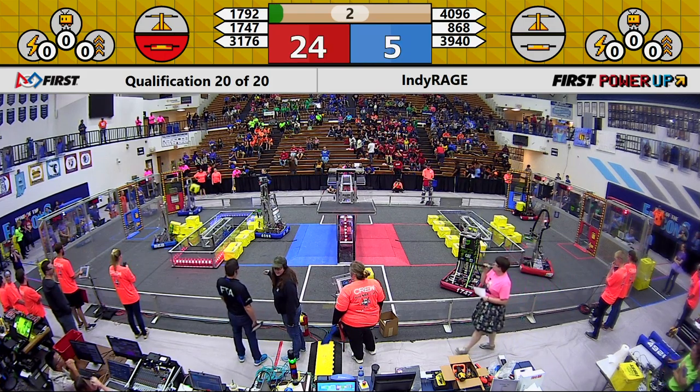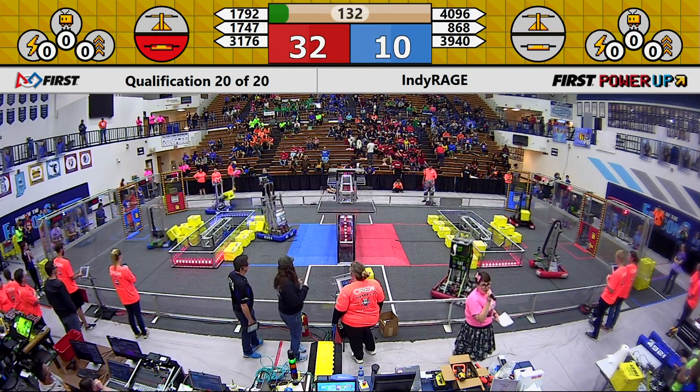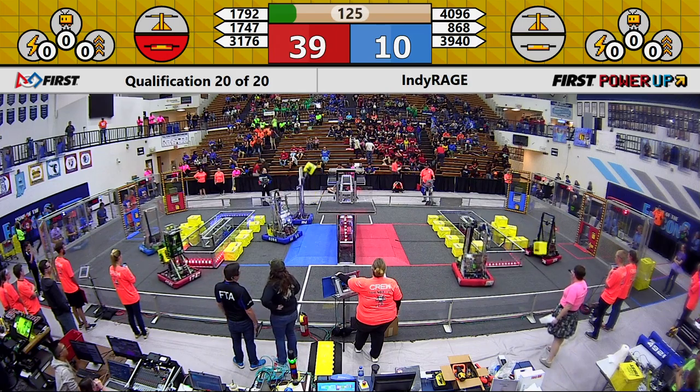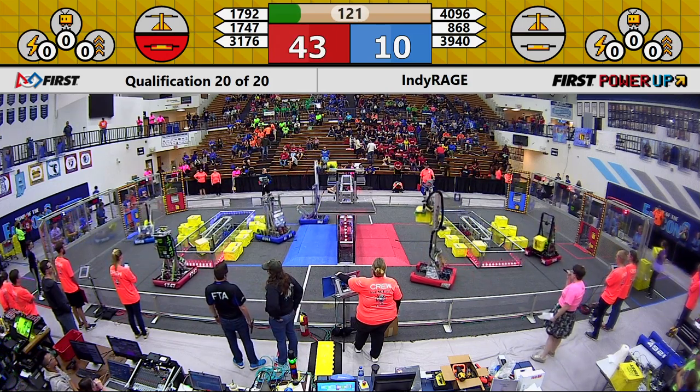Looking down at Blue, Kokomo has raised their arm and scoots on forward with a Power Cube. Coming down out of auto, we have a score of 33 for your Red Alliance, 10 for your Blue Alliance. Neither alliance was able to complete the auto quest, so teams will have to work especially hard during this match to firm up their rankings.